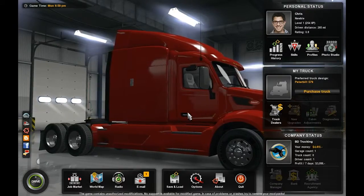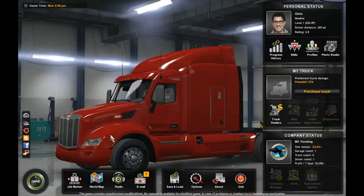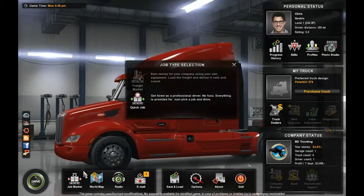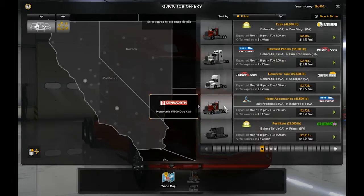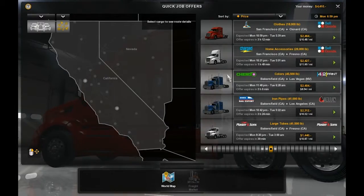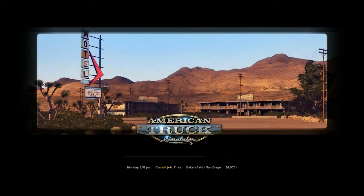Hello and welcome back to American Truck Simulator. In episode 3 we're going to continue our expansion towards getting our own garage and teams of drivers working. If you recall from our last episode we delivered some construction houses to the rail yard in Bakersfield. Let's see what new cargos we can get this time around. We're in the market and I'm looking at some tires for about three grand. I think we'll take the tires over from Bakersfield to San Diego.